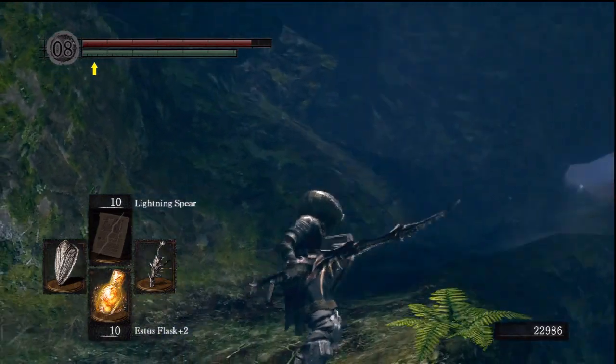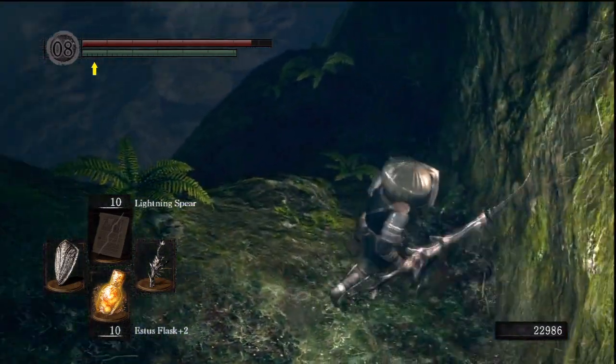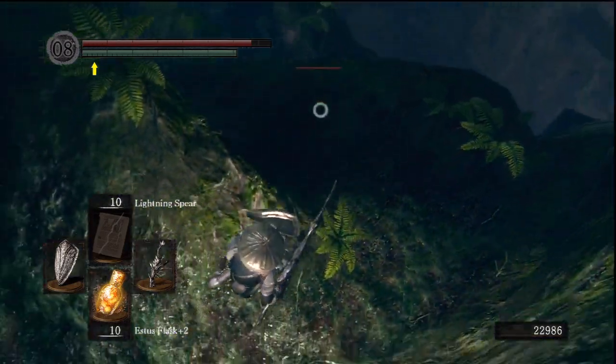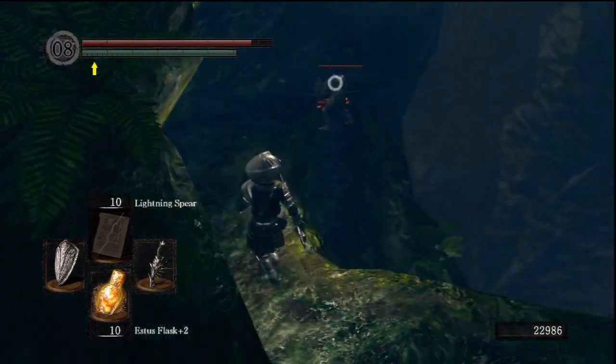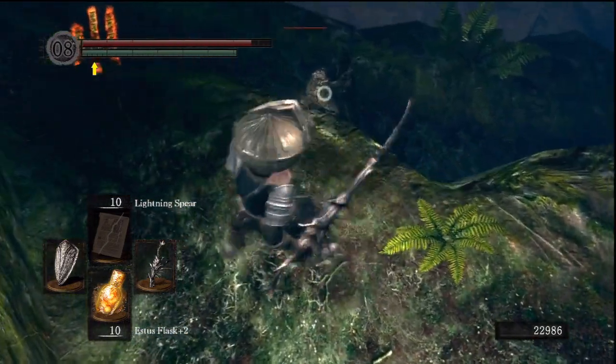I wanna see at least one parry on this guy. That's your homework — I wanna see two. Is this going the way you wanted me to, going backwards? Yes, there you go. It's backwards but further down. Hey, buddy. I thought he almost fell to his death. He did not. Nope. He won't do that. He's way too cool. He's also guarding a pretty cool item.